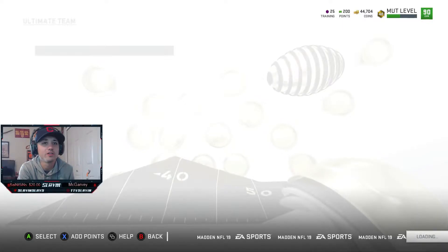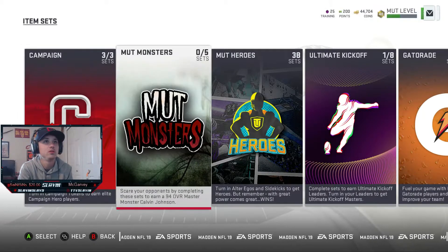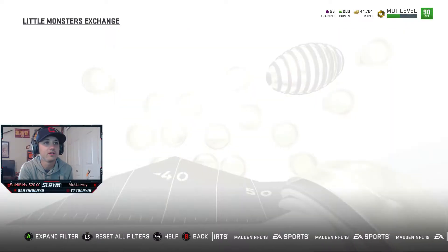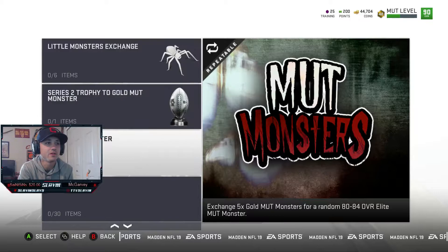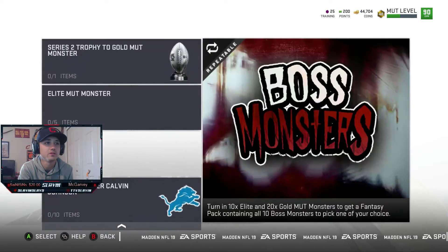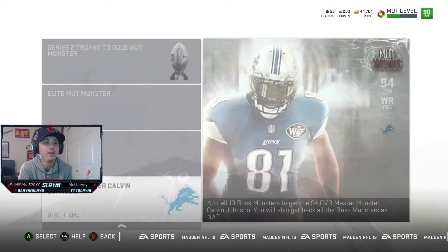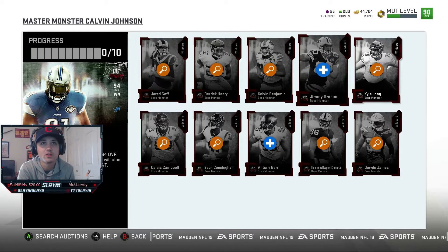If you guys are new, make sure you hit that sub button and throw a like on the video for that full monster pull! Let's check the Little Monsters Exchange — it requires 5 of one monster type. We didn't get any 85s. You need a Series 2 Trophy to gold a Mud Monster, and add one Series 1 or 2 Trophy to get a random 77. So I can get another boss just by putting these in, and then that leads to Calvin Johnson. We ended up getting Jimmy Graham and Anthony Barr, so that's pretty cool. You can put that Anthony Barr in the set or whatever you get for that five dollars' worth.